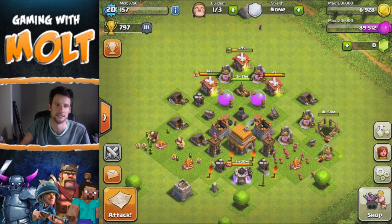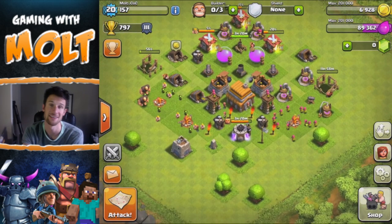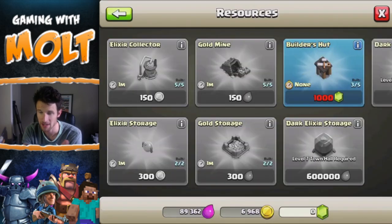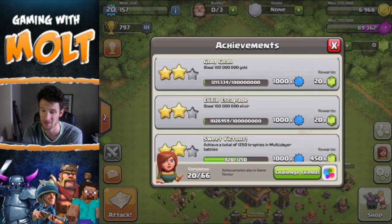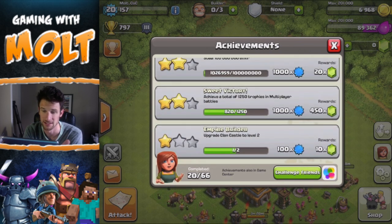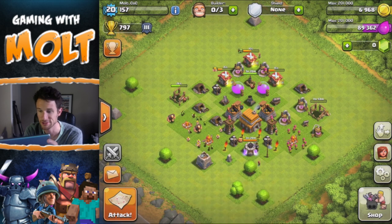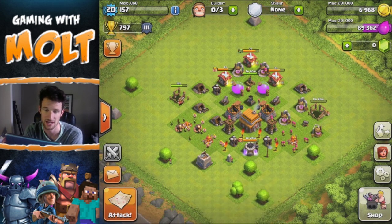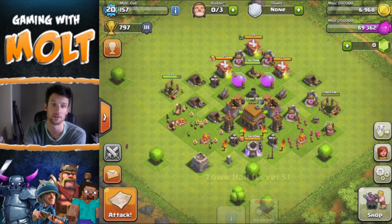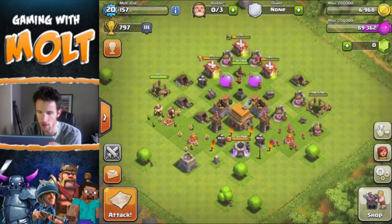Let's go ahead and build this gold mine over here on the side. I really wish I had five builders — it would make this so much easier. I'm not going to spend any money on this, even though getting two more builders would only cost like ten dollars. The next builder is at 1,000 gems, so I need to see what achievements I can go after. I need to get 1,250 trophies to get 450 gems. My air defense is upgrading as well, which I'm excited about, and the wizard tower is going. All my other things were maxed out for Town Hall 4, that's why I upgraded my town hall.